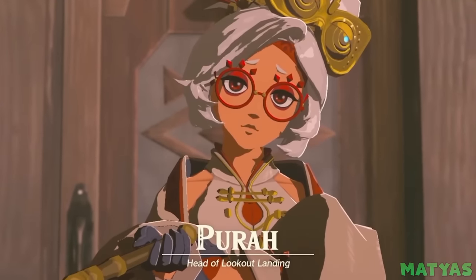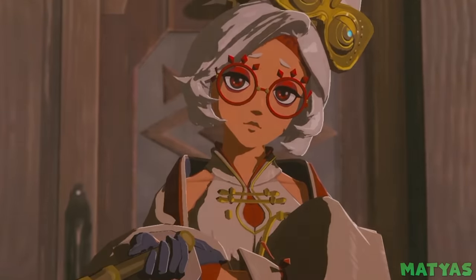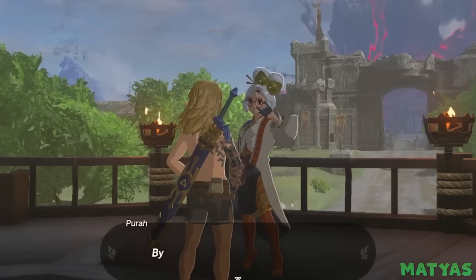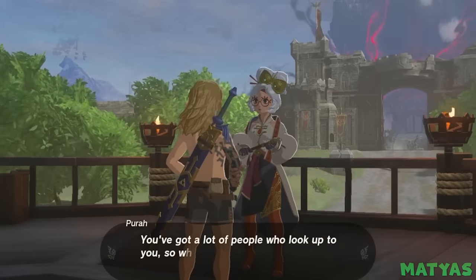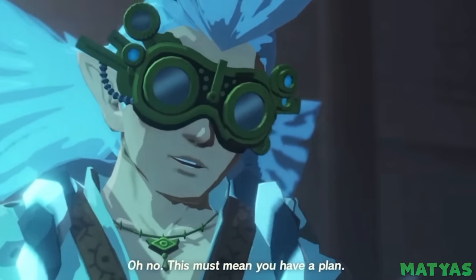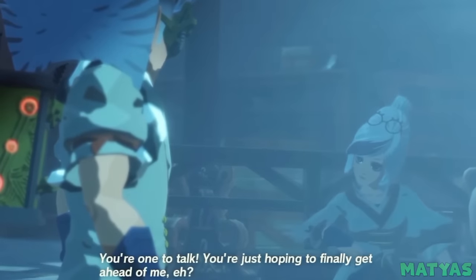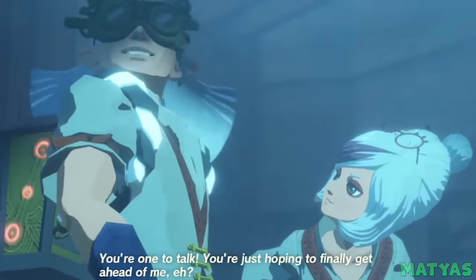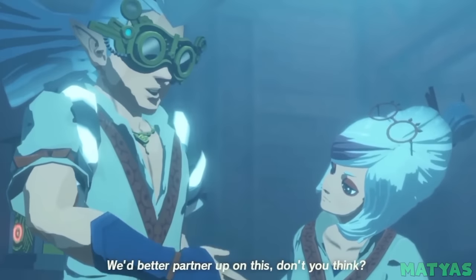So how exactly did Purah get so much older so fast? Well, hunting down Purah's diary again will reveal that she has finally mastered her de-aging experiments. She was able to age herself up to a more practical age — a decision that few could blame her for. This explains why only Purah is older and everyone else from Breath of the Wild looks basically the same. This is a nice detail and one that encourages exploration and reading the lore located in various parts of the world.